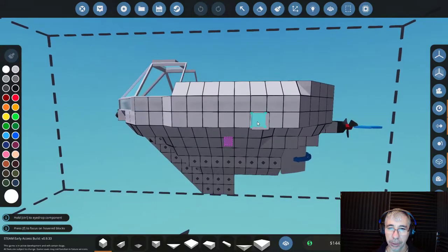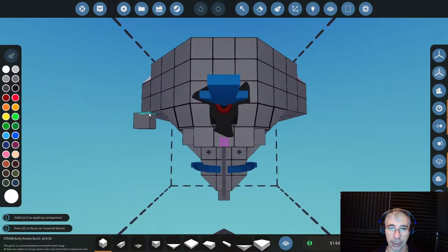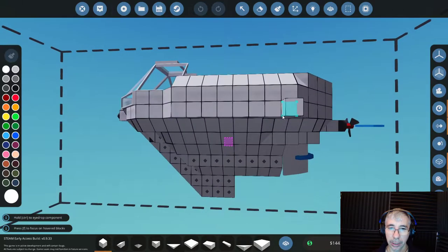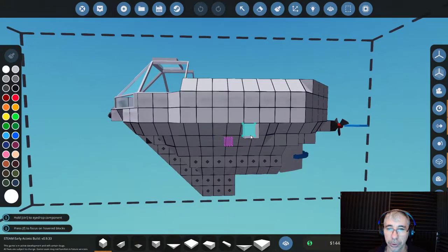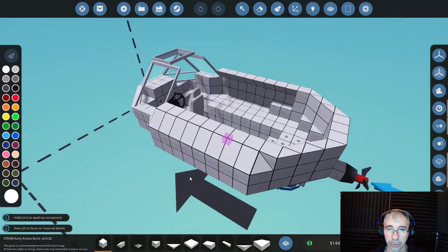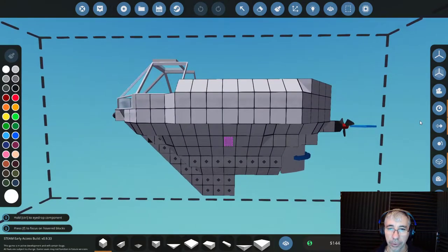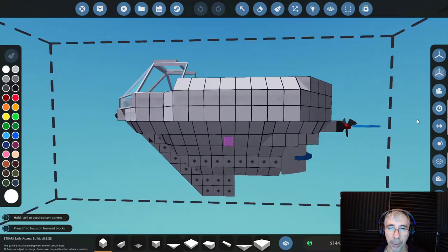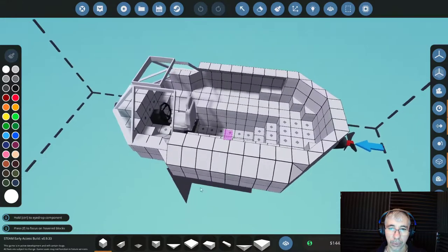The center of mass is important in this game for propulsion. You want to align your center of mass with the propeller, because if the center of mass is shifted compared to the propeller, it can tilt your boat. In this case, if the propeller had power, it would apply a torque to the ship and tilt it downwards — the front would tend to go down.